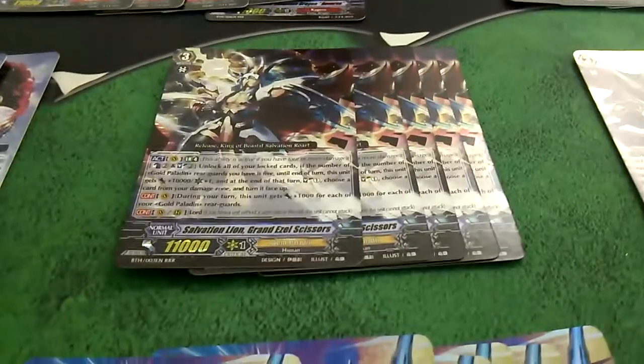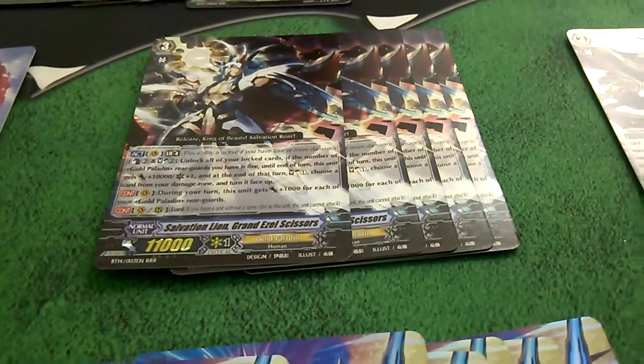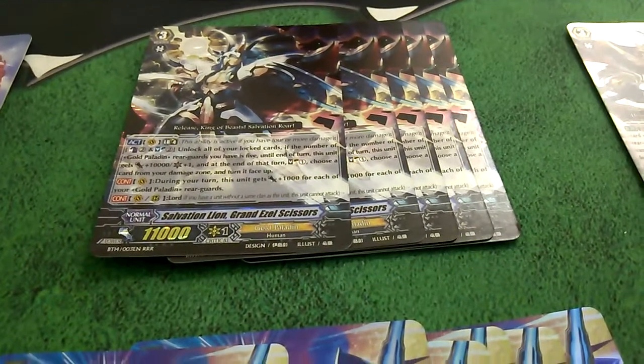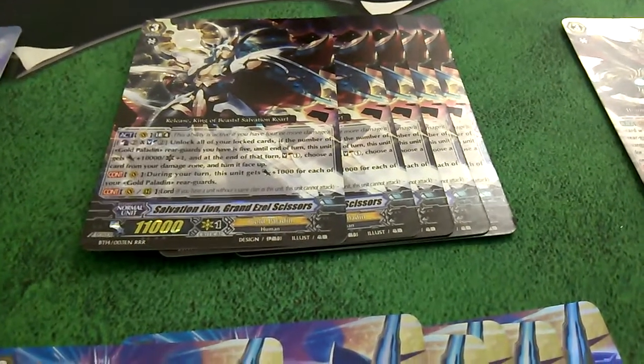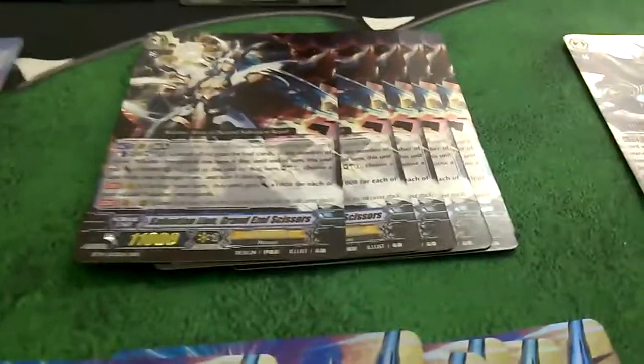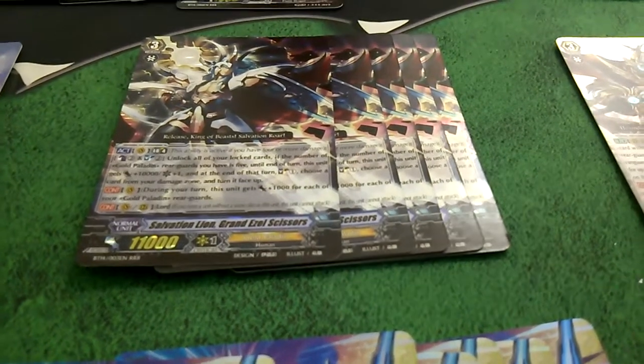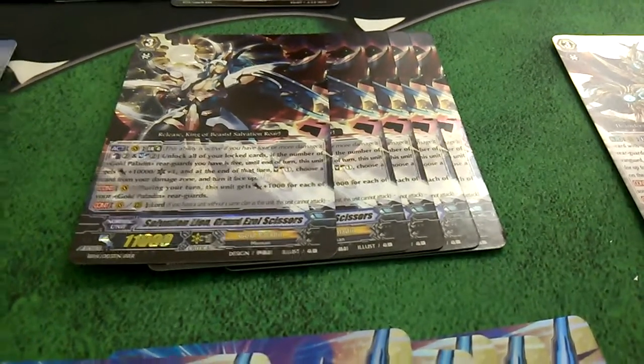But most people are interested in this one. I got five copies of Grand Ezel Scissors. Ezel Scissors is going to be a one-of or two-of in a lot of decks. I'm looking forward to seeing how he plays. I feel like his unlock ability is pretty decent, as long as your meta contains a lot of Link Joker. In our meta, I'm not entirely sold.